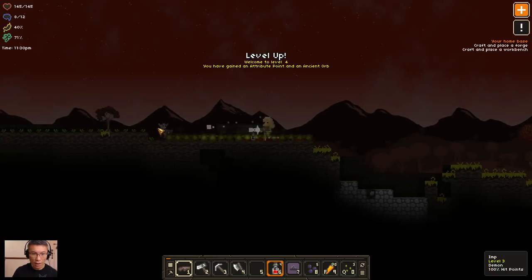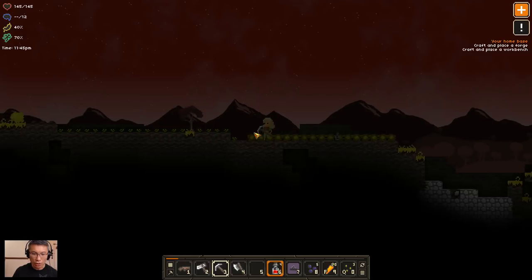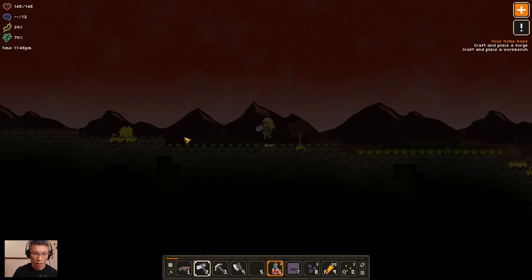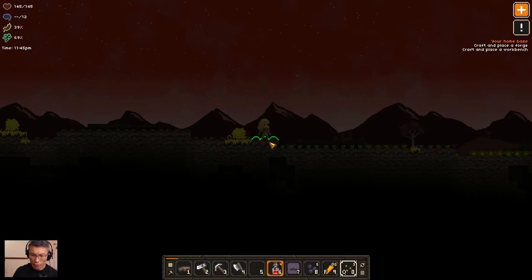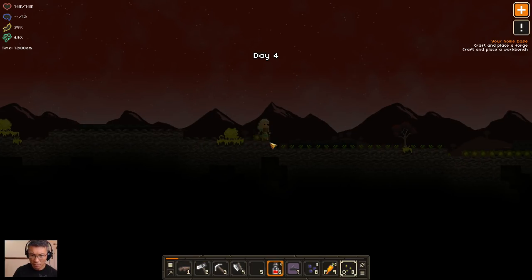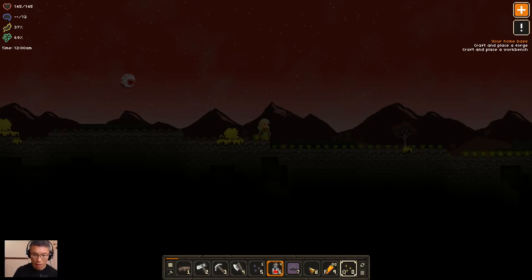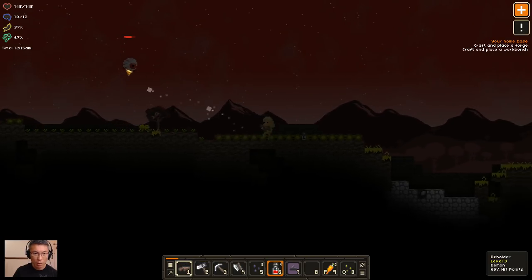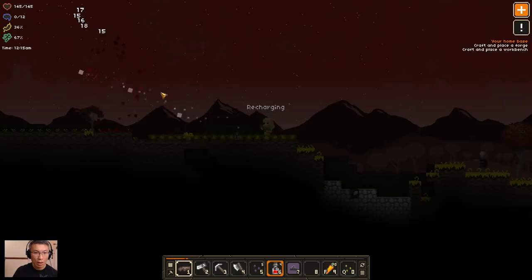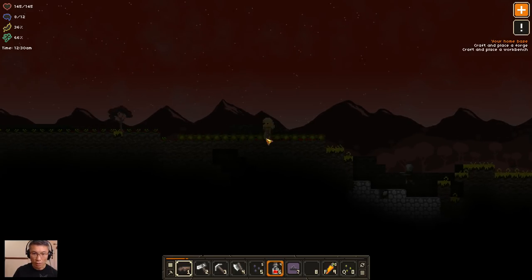All right — level up! I dodged a bullet. Now I need to get some more ground and plant something here. I have to take a look at the seeds as well because I can extract them. I'm not sure whether these guys will destroy my food supply or not — I have no idea. Maybe they eat my food.